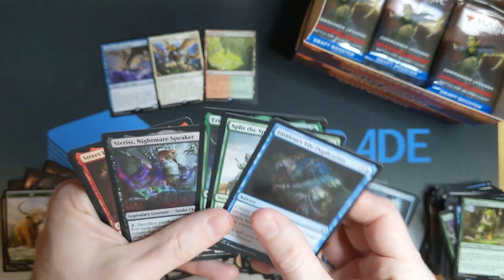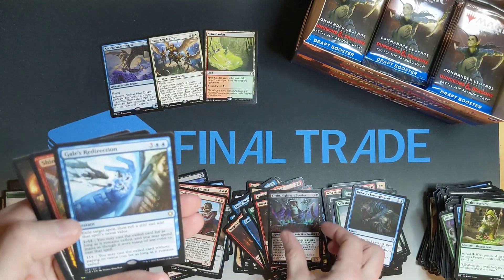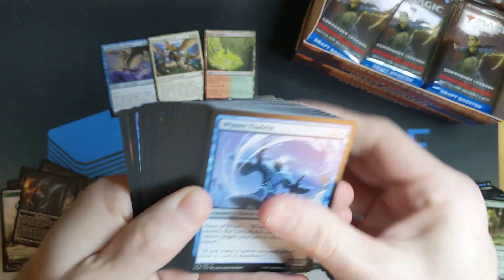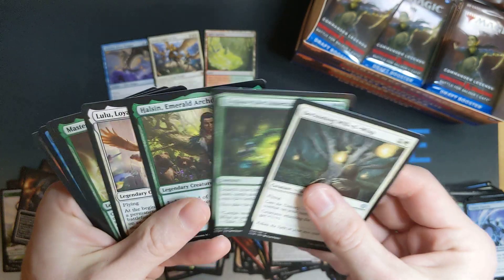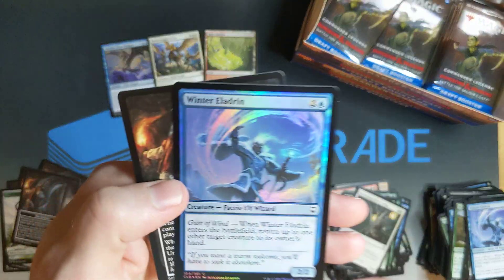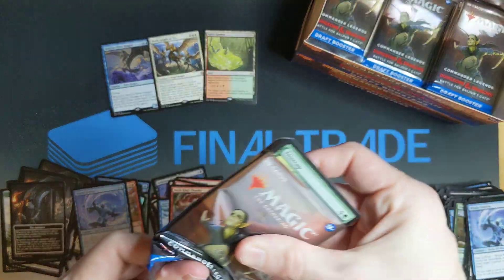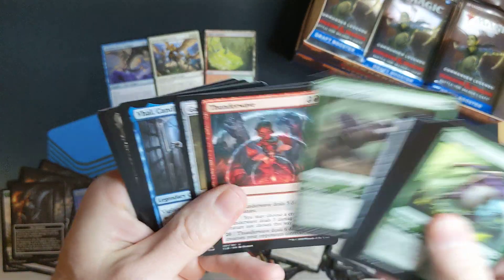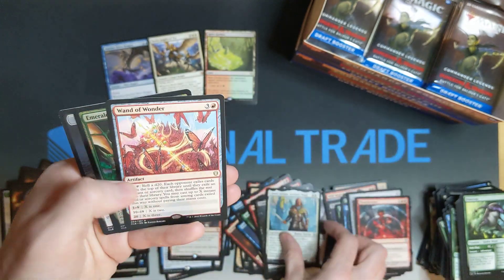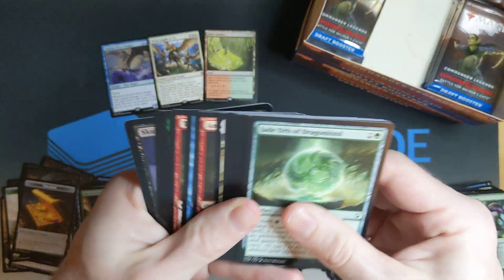Vial Duplication. I think Vial Duplication is one of the more valuable uncommons in the set. Gale Redirection. Will-O'-Wisp. Master Chef. Storm King's Thunder — beautiful-looking card. Wow. Thunderwave. Wall of Wonder. Emerald Dragon in the foil. Another 'get your hopes up and be a little disappointed.'